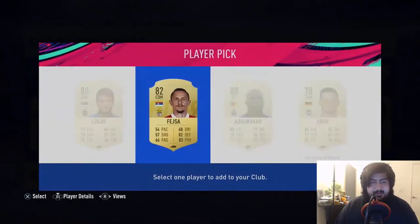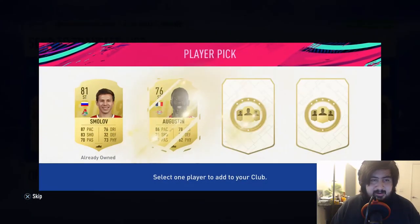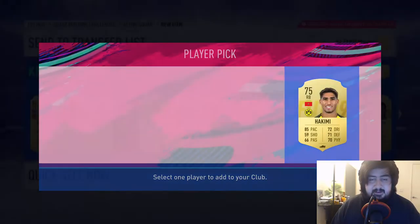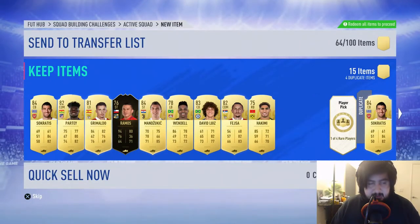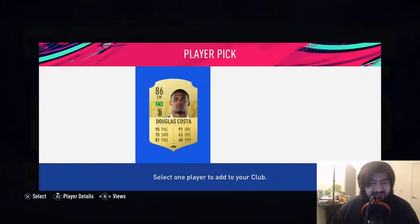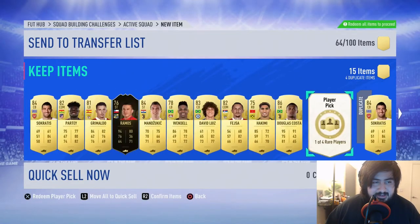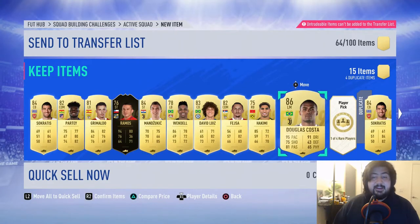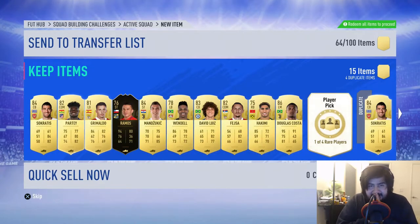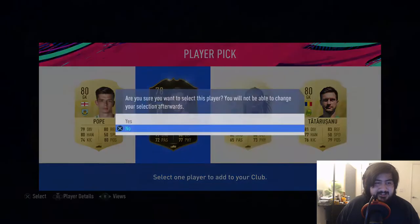This is actually pretty decent, turning out pretty nice. We'll go for the 82 — only three left. Can we get something insane from this, like a Team of the Group Stage Ronaldo? This one — I'll go for the right back since right backs and left backs are more coveted. Last two — oh, Douglas Costa! Let's go! We got two walkouts, a bunch of 84s, 83s, and 82s.